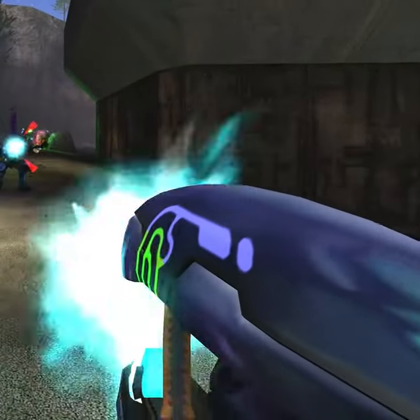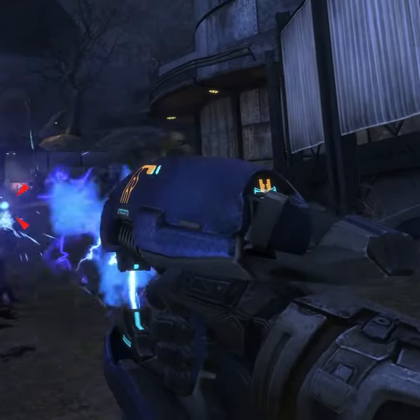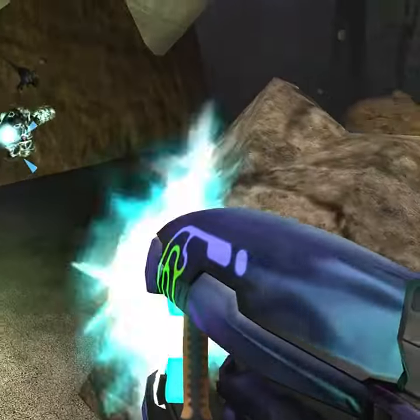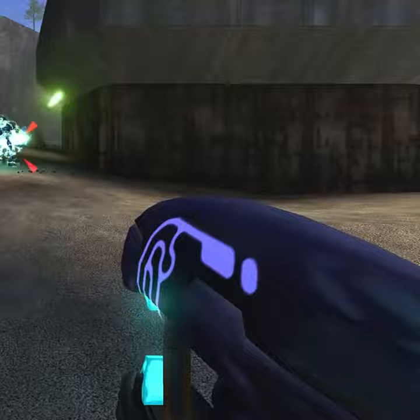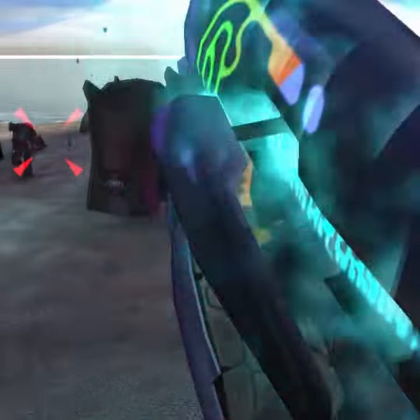The plasma rifle is one of Halo's most iconic weapons and throughout the years it's seen many changes. The body of the plasma rifle is dark blue in color but it fires light blue bolts of plasma. In Halo Combat Evolved, the plasma rifle had the ability to stun enemies, making it extremely viable.